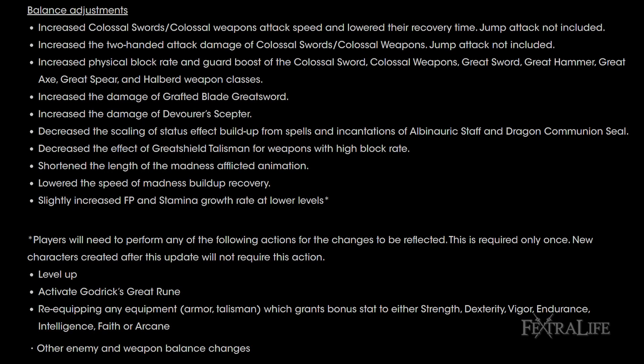The last major change here is that Endurance and Mind are gaining a buff to how much FP and stamina they provide at lower levels. Mind really starts to take off around level 30 in terms of FP gained per point, so buffing the early scaling means you'll have more FP at lower levels — great for players who can't invest heavily in Mind. It's the same situation with stamina, since Endurance typically doesn't provide enough stamina to justify the point investment.